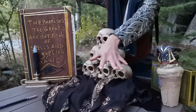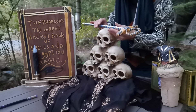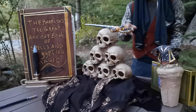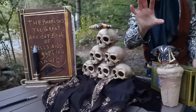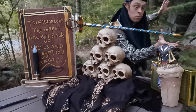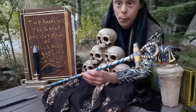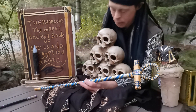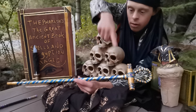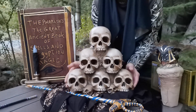Hold the scepter, wave it over the covered skull tower — peel the cloak down or pull it up and away. Tap it, then make the scepter appear to move on top of the skull. That's the magic ancient appearing skull tower trick — there you get your scepter, the cloak, and the skull tower.